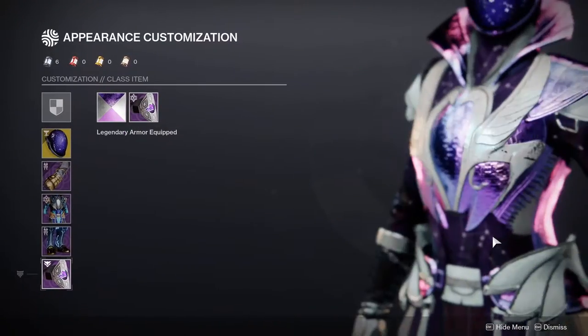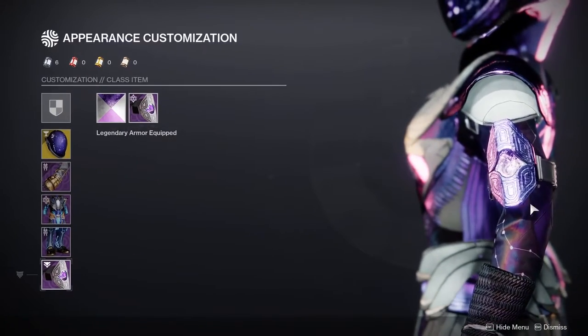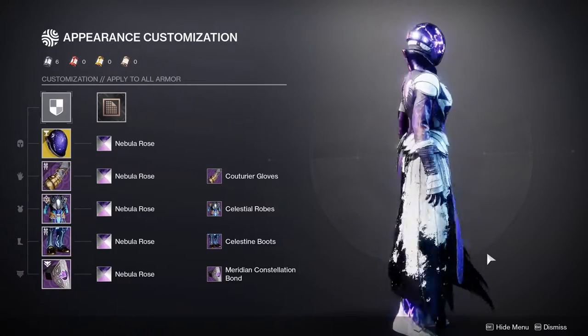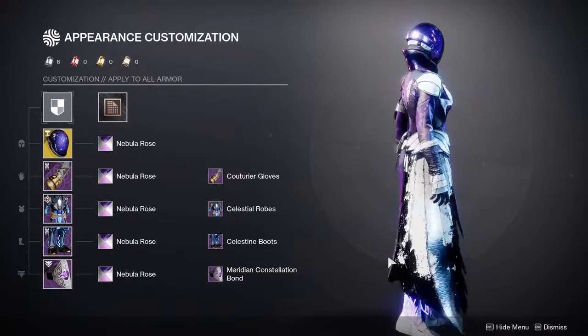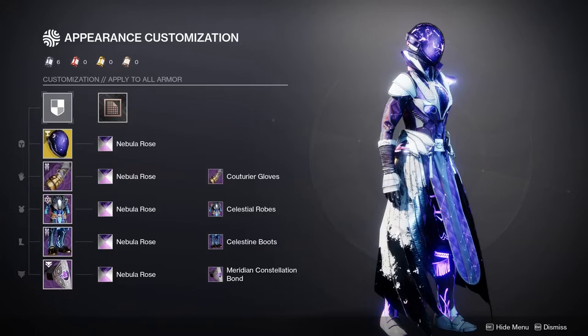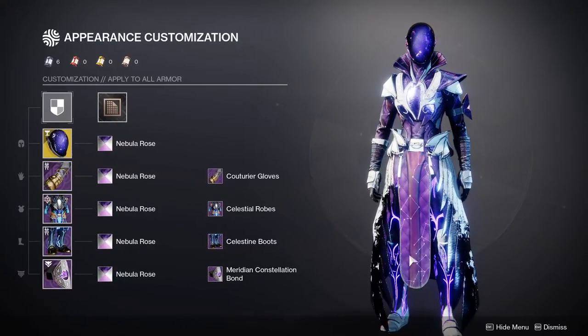Last but not least we have the Meridian Constellations bond. I honestly just put this on because of the purple and because it looks like space in there — that's really it. The whole set is just kind of working on the idea of space, outer space, and void in general — that's why there's white and black, and purple everywhere. Constellations.